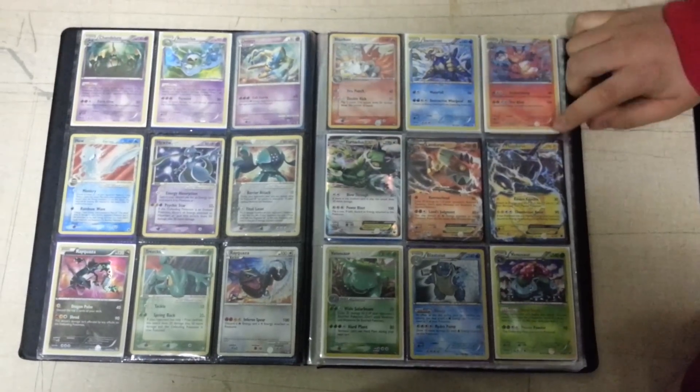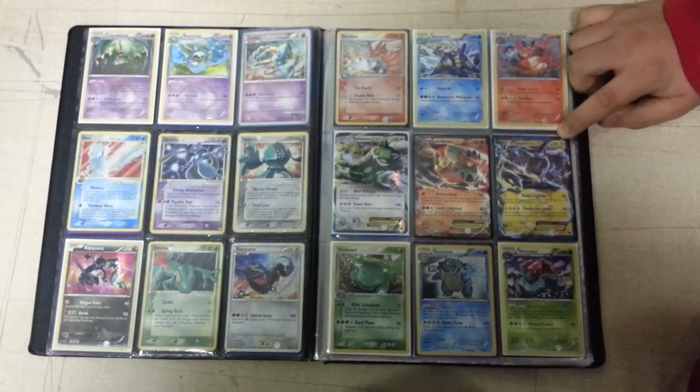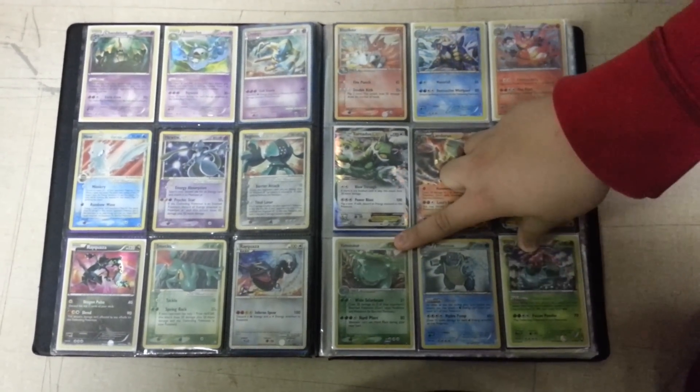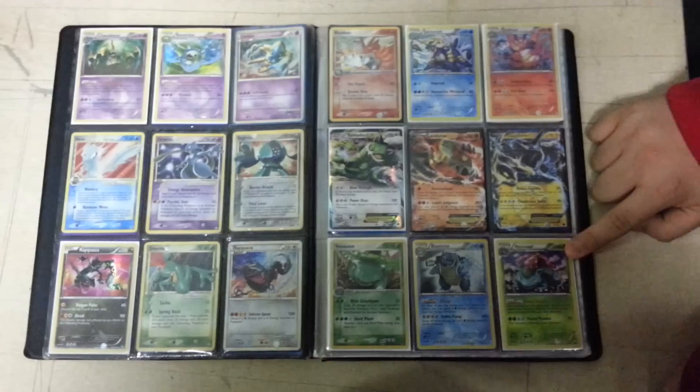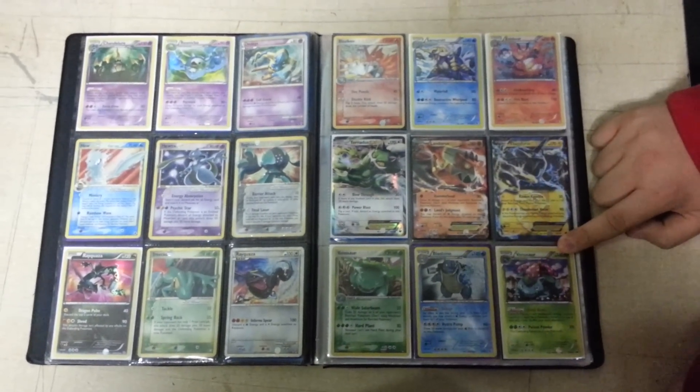a Landrus EX and a Thundurus EX from Plasma Freeze. I have a Venusaur from Pop Series 2, a Blastoise from Boundaries Crossed, and a Venusaur from Dragons Exalted.